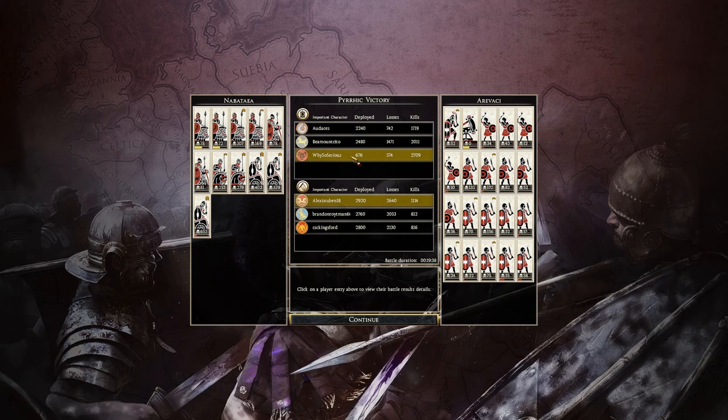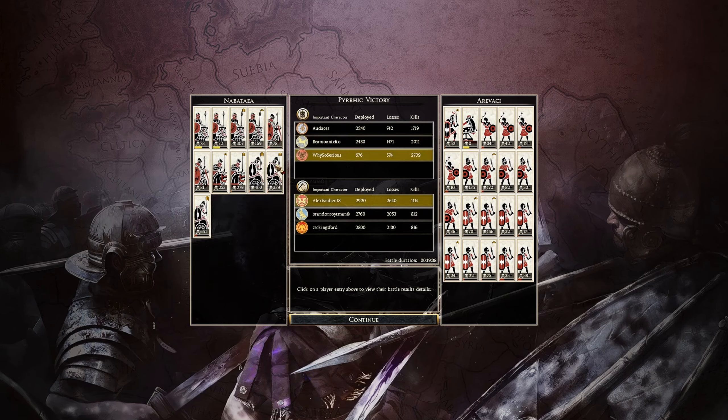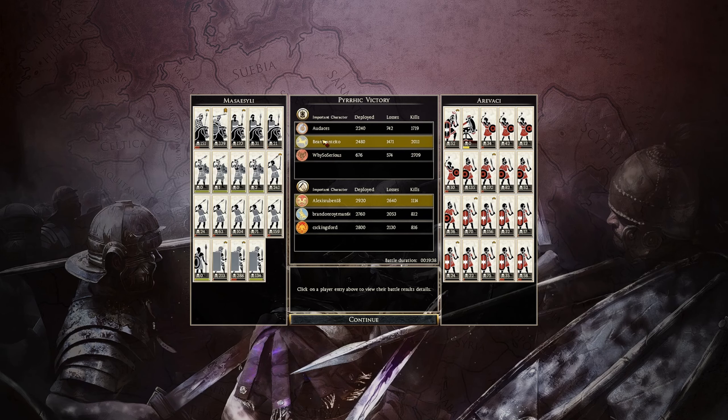Nabatea: 2709 kills. Thank you very much, Why So Serious, for sending this over. You did an amazing job with your cavalry and chariots. But I'm using this replay more as a teaching tool for newer players. Why So Serious did a great job — 2709 kills.